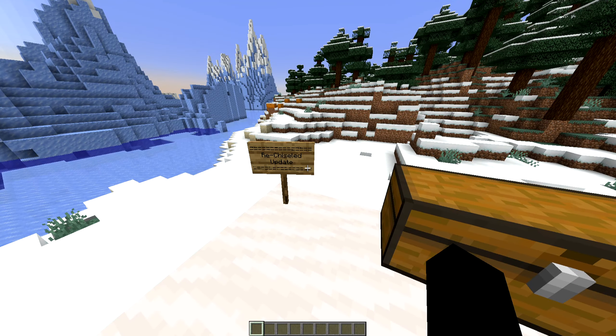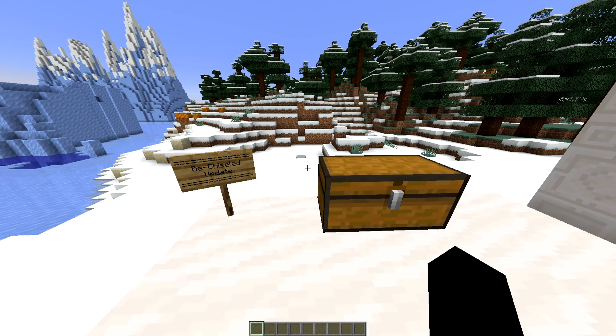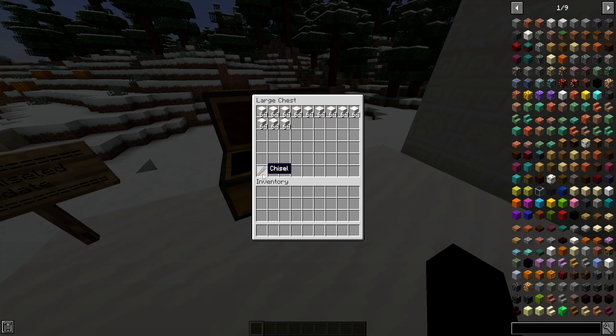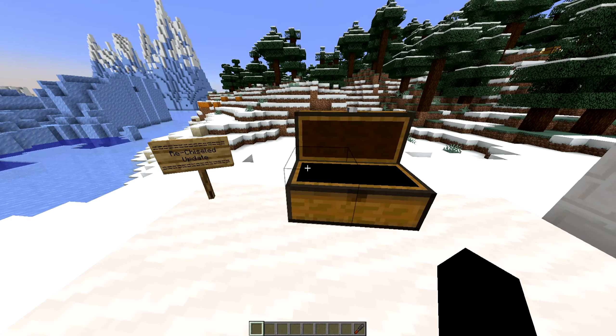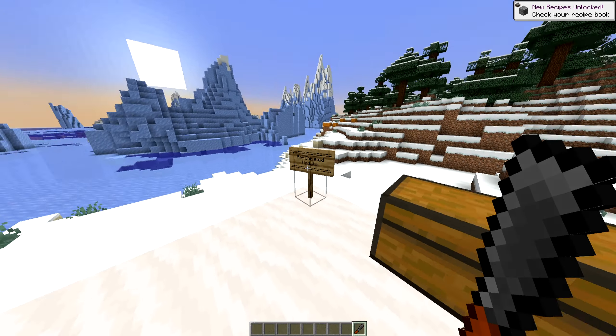For those who don't know, the rechisel mod is essentially like the chisel 2 mod from back in the day, where it adds a bunch of variations of vanilla blocks that you can use and sort of chisel your way through things. To quickly explain how to make the chisel work: you craft it with a stick and iron, and from there you can simply add any block you want, like stone for example, and chisel it to whichever variant you want.